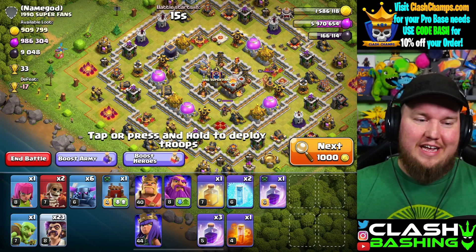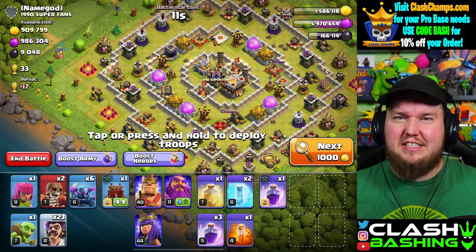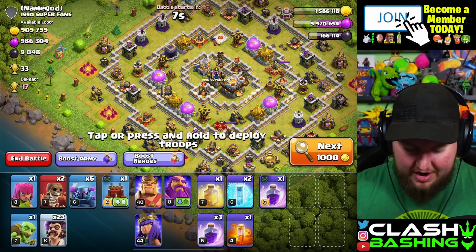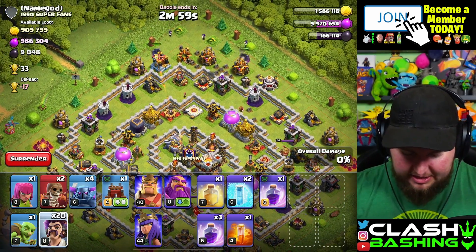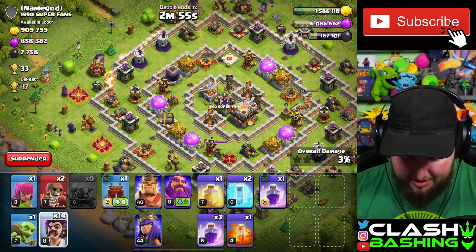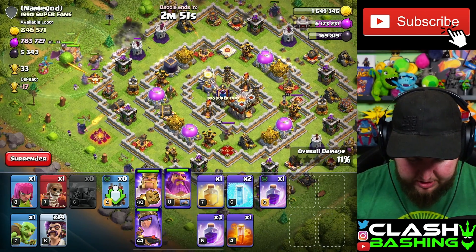If you want to have a little bit of fun and see what the party wizards have in store, you can use an army like this. Higher level players can substitute yetis; lower levels, pekkas or giants will be just fine. Pretty much we're going to spam in there and use the party wizards - think of this like a barge but with wizards instead of barbarians and archers.